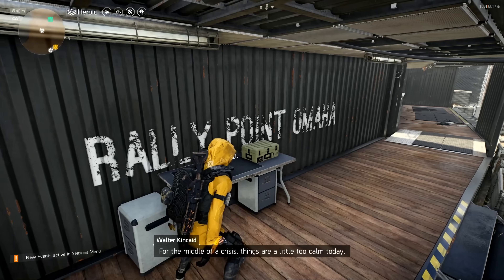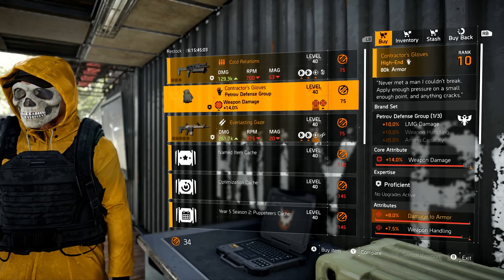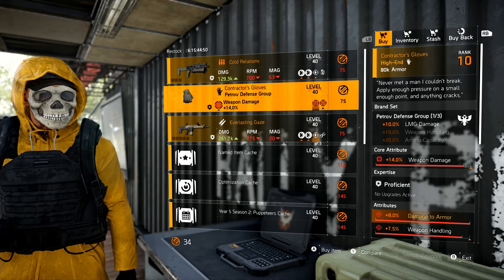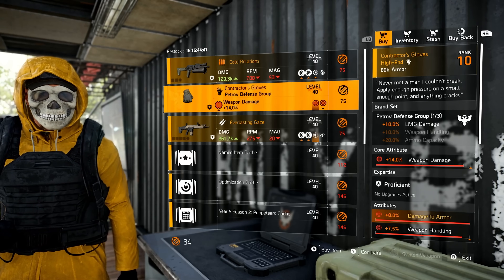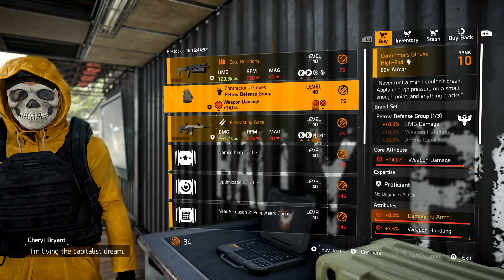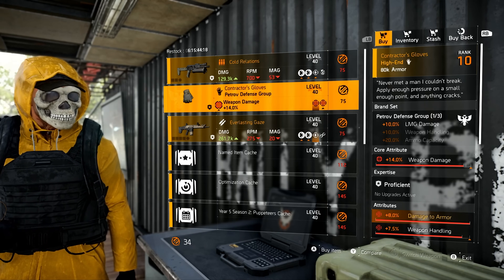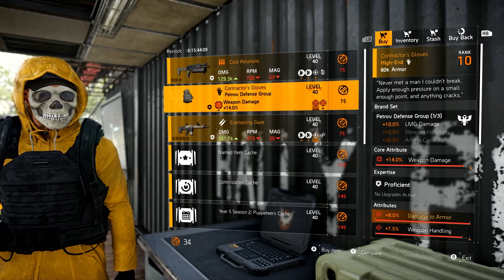Next up is the Countdown Vendor — remember, you can also access this at the Haven Settlement in New York City. And — Contractor's Gloves! Pick these up right now with 14% weapon damage. These are best-in-slot gloves; if you've watched any of my build videos, 90% of them have these gloves. They are best-in-slot for armor damage, and if you're using something like the Pestilence, forget about it — it will completely change your outlook. You can take that weapon handling off for whatever you want, or keep it for reload speed since Pestilence only scales off weapon damage.